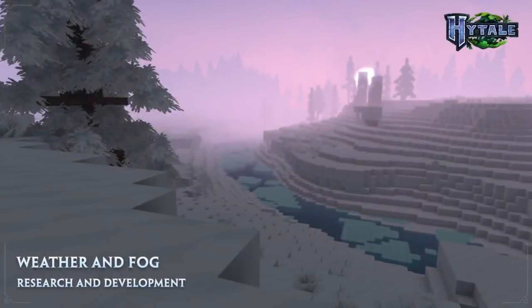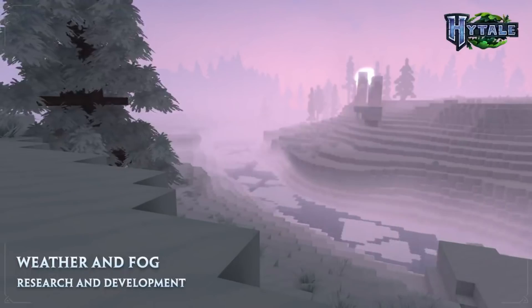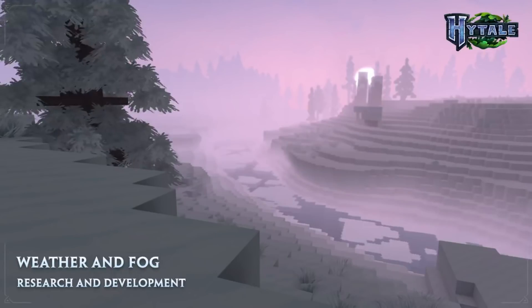Moving on, it starts to get chilly as we now enter what seems to be a snowy-like biome — perhaps a taiga which is covered in a white blanket of snow. Looking closely, we can see the river is also starting to freeze in. Trees and brush also have snow covered on them.